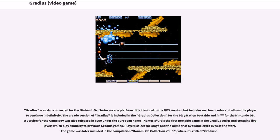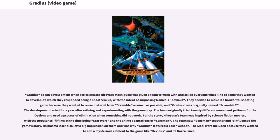The arcade version of Gradius is included in the Gradius Collection for the PlayStation Portable and for the Nintendo DS. A version for the Game Boy was also released in 1990 under the European name Nemesis. It is the first portable game in the Gradius series and contains five levels which play similarly to previous Gradius games. Players select the stage and the number of available extra lives at the start. The game was later included in the compilation Konami GB Collection Volume 1, where it is titled Gradius.